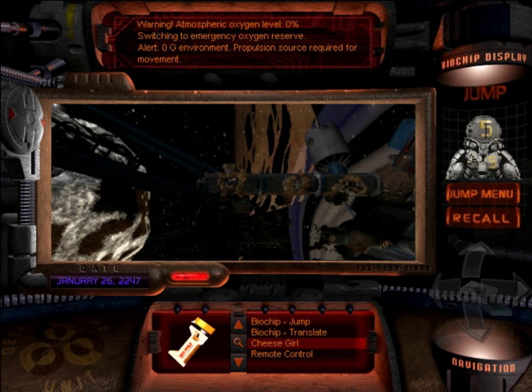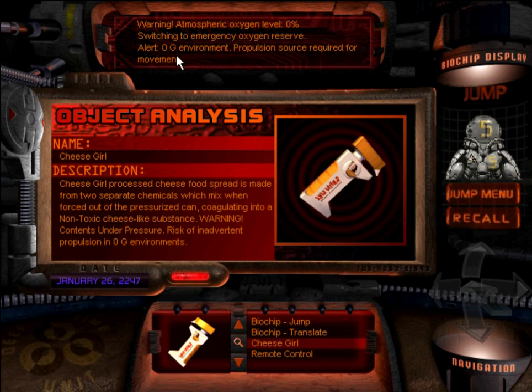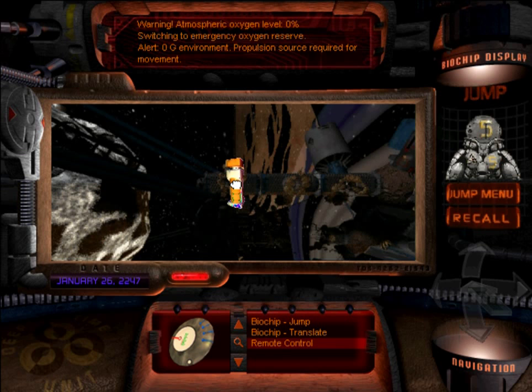Welcome to Kenneth Farnstein's lab, Amarax, where it is an hour later. We're supposed to be inside, according to the notes, but not now, so we have to find some way to get there — we need a propulsion source. The Cheese Girl has a risk of inadvertent propulsion in zero-g environments, which is exactly what we're in right now. So let's use it.